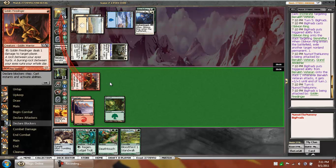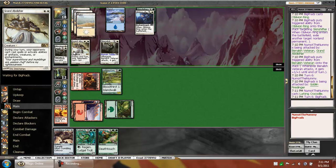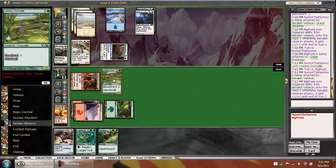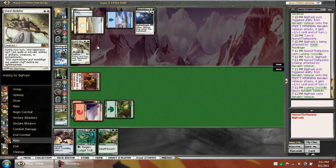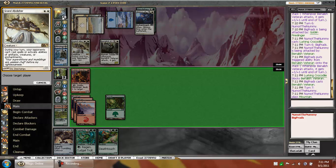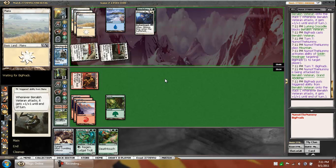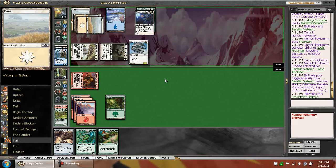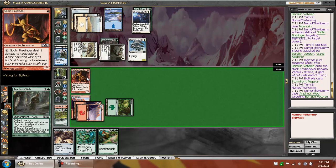I feel pretty scrubbed for not knowing the Abolisher. We're going to trade here — we're on the back foot. We just need to get stuff rolling. Infinite Benelish Veterans! We're going to ping him, get hit for five. We need to draw a land and we'll be okay — until he plays a flyer. That is a flyer — that is an Arachnus Web.